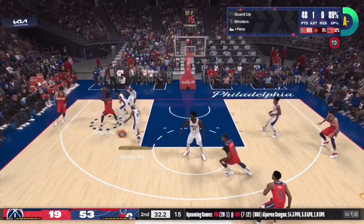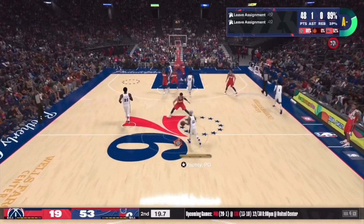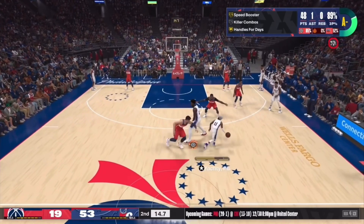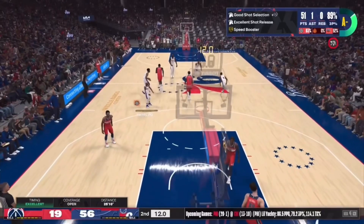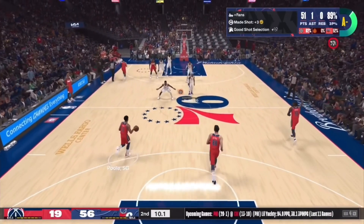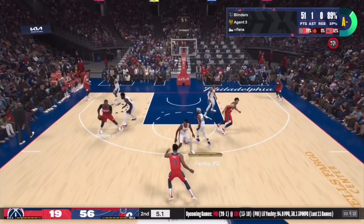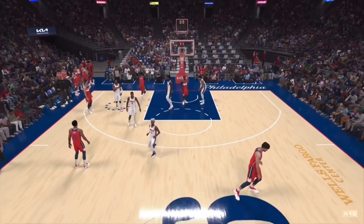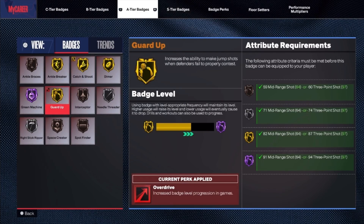Those are the two badges I was going for, because I can get them both Hall of Fame. Right here, just give me the ball, pass half court, call for a pick — I was also killing Killer Combo. Always wait for the defender to come back. You can see on the top right it's going to show Blinders. Guard Up sometimes shows up, sometimes it doesn't, because they got to contest your shot. I got Blinders almost at goal, and Guard Up almost to Hall of Fame. That's how you get Hall of Fame Blinders.